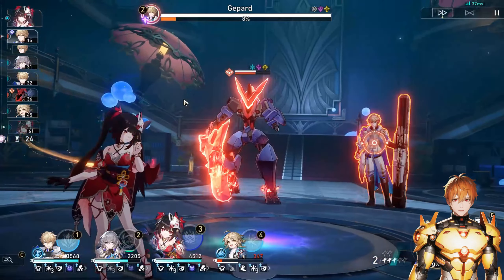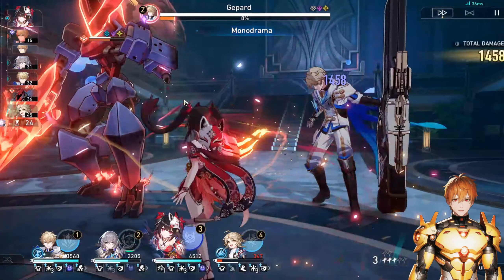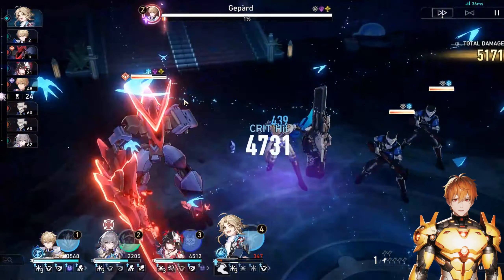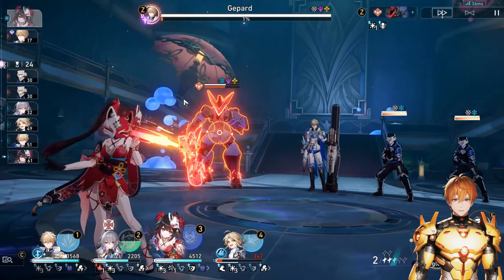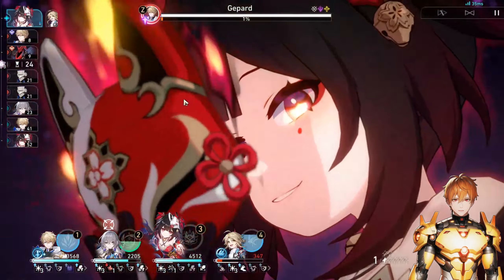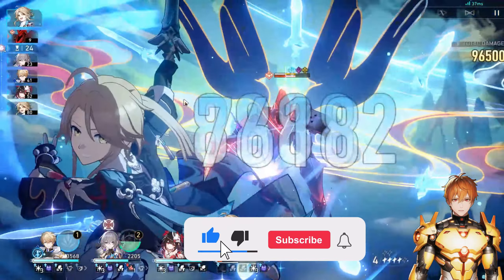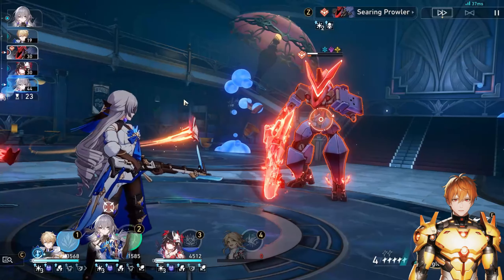Overall, Aventurine is going to be a very fun and great character to play. He's splashable in many team compositions beyond just follow-up teams, has multiple build variations, and has a lot of light cone options that are very accessible and free-to-play friendly. That's all for this build guide — I stream every day on Twitch and YouTube, so feel free to ask questions on stream. Don't forget to like and subscribe for more Honkai: Star Rail content!